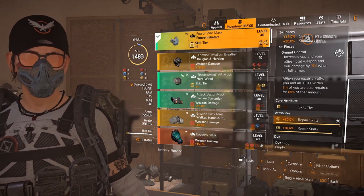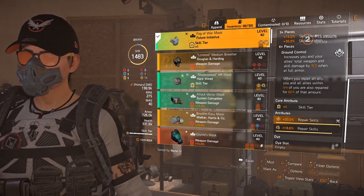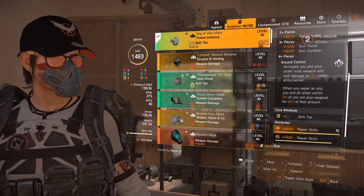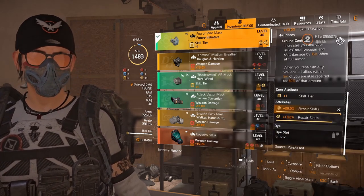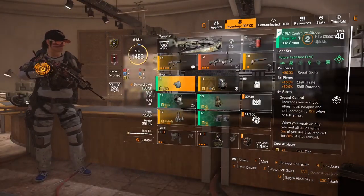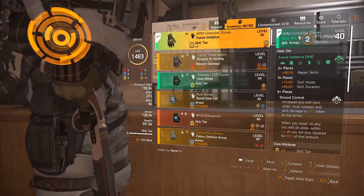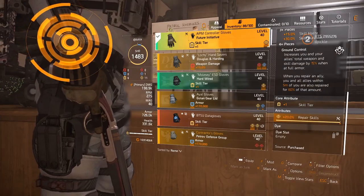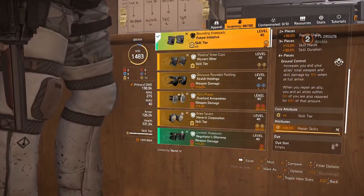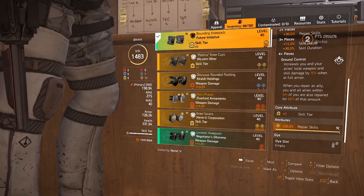The core attribute is obviously skill. As you can see, I've got 20% repair skills on the mask with a mod giving even more repair skills, so from just the mask you're already nearly at 40% — huge. Gloves show the same story: repair skills and skill tier. Kneepads again: skill tier and repair skills.